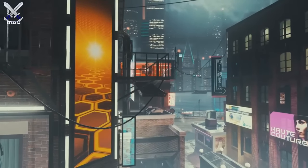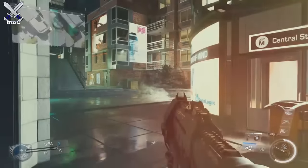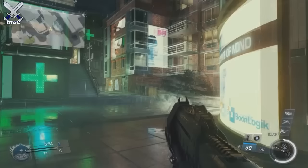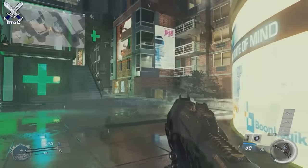Starting off with Noir, it's kind of a dark city map that's set in futuristic Brooklyn. The gameplay shown in the trailer does look like it's raining too, so it's really cool how they've added those elements into the game.